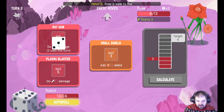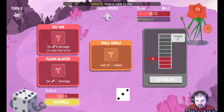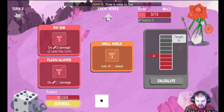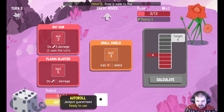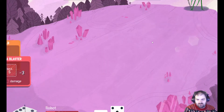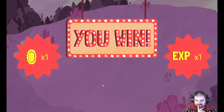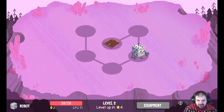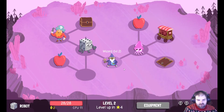We can go for a cheeky guaranteed jackpot. We're gonna be alright here, I think. Let's just guarantee the jackpot and kill the rose with a lucky shot. Plus 2 extra CPU — always good. Onwards we go! First floor done with.